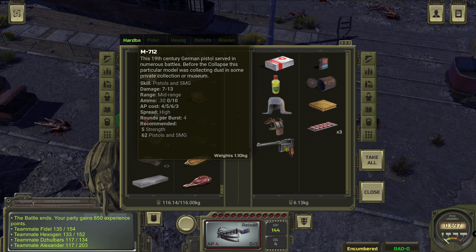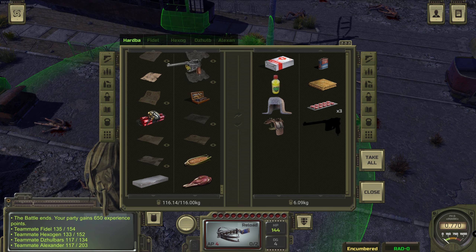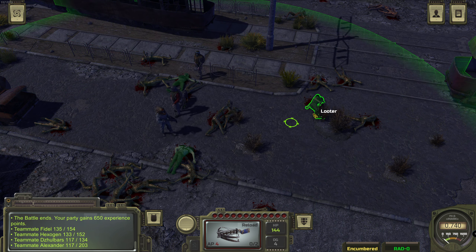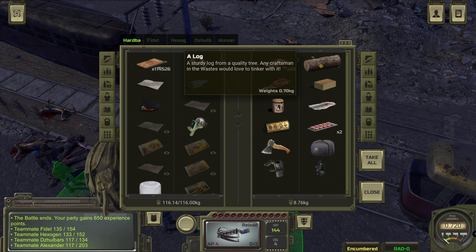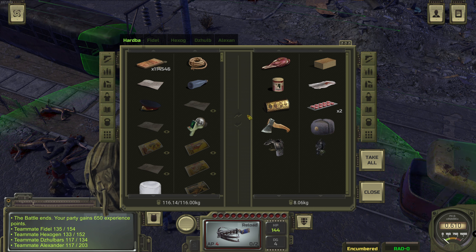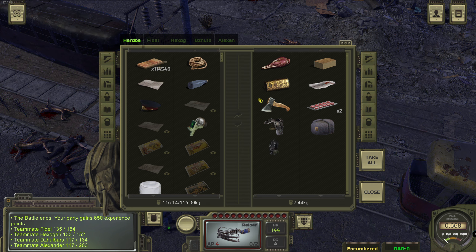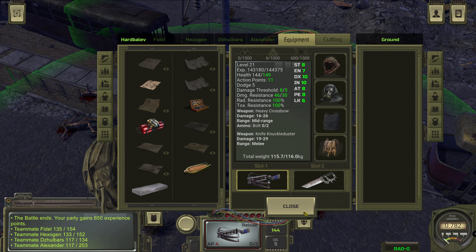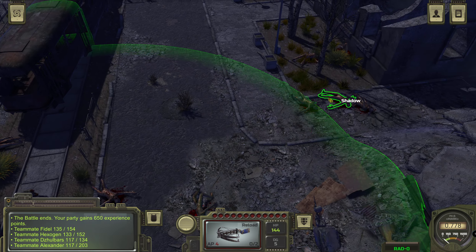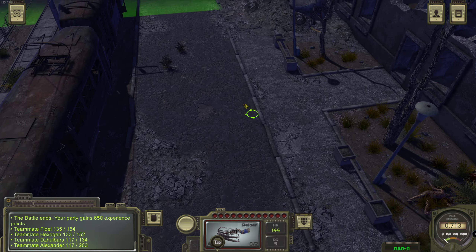The pistol is actually a nice thing to have - let's take it. Hexogen can carry it, good. And then this guy - another log, nice. That's actually enough. Coffee and more meat - then we are leaving behind everything else. We go to Fidel and then we can walk quicker again. These were all shadows here. Well, that was a little massacre.